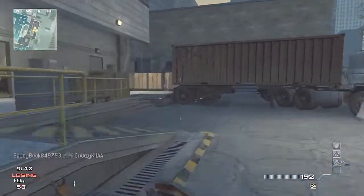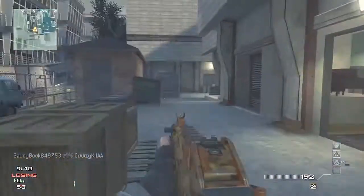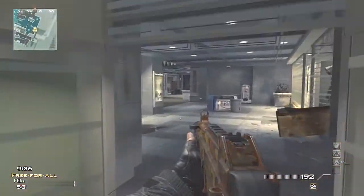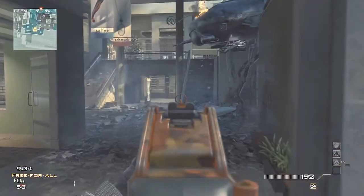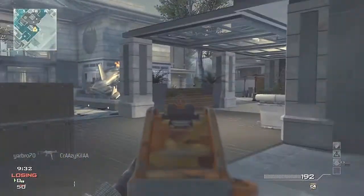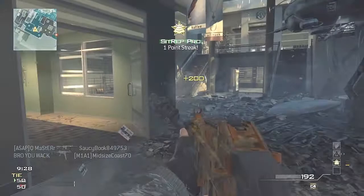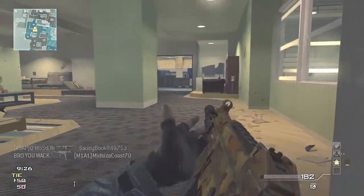Hey guys, it's Bro at Uwak, and whenever you see a Modern Warfare 3 gameplay from me, you know it's gonna be a Moab gameplay. Today we're gonna be using the UMP45 with the fall camo, and we're gonna be playing on Arkadin, just searching around for some furniture — looking in Ikea for my brand new house.